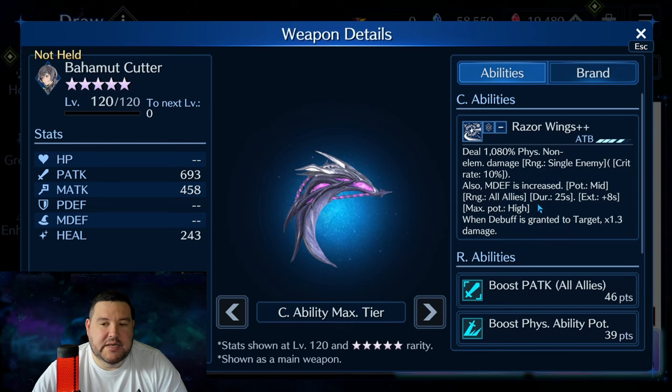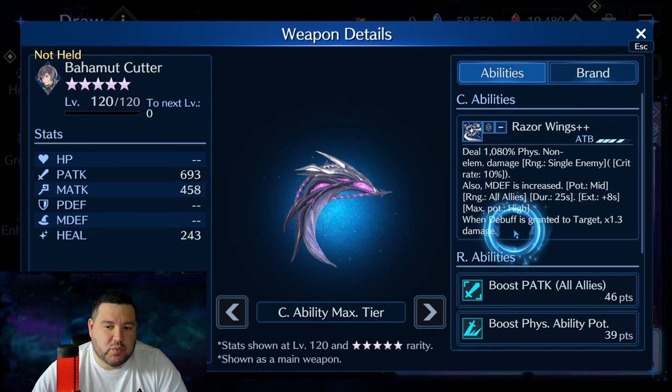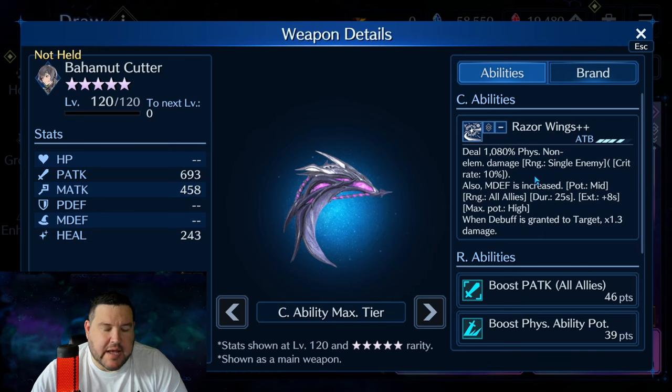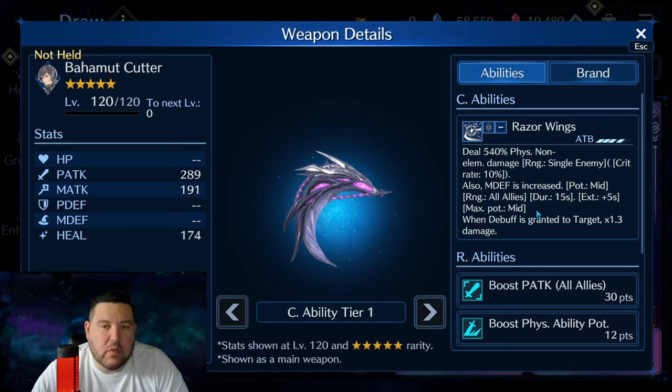Additionally, it's got this second ability where it gives a mid potency magic increase and magic defense increase to the entire team. That is also really good. One thing I did forget to mention was that this 1.3 multiplier requires a debuff on the target. So it is a little bit more conditional than Guide Gloves or Zidane Sword. But most of the time, that's not going to be too tough to get, especially at this point.